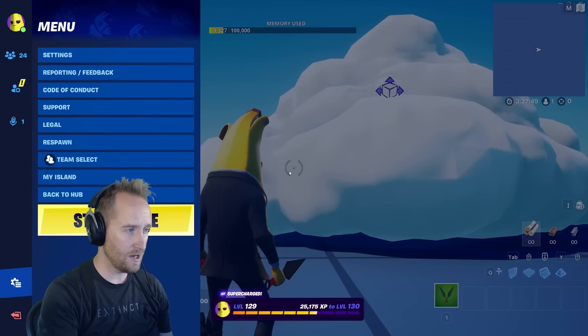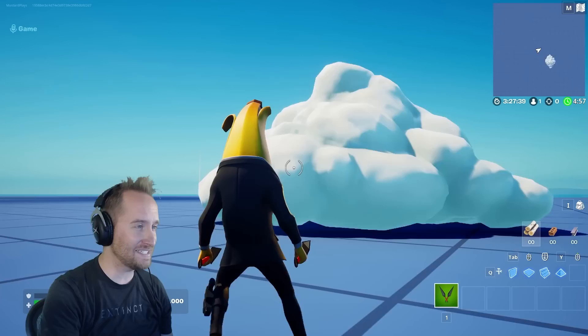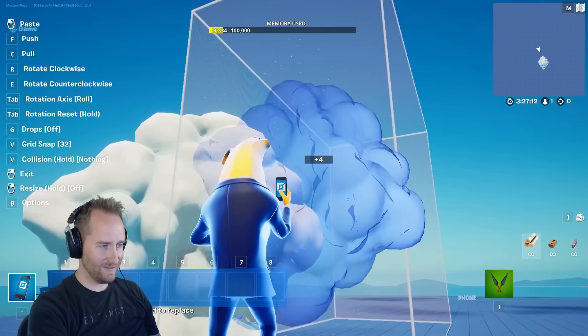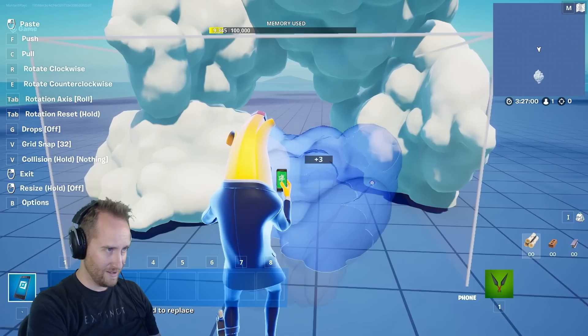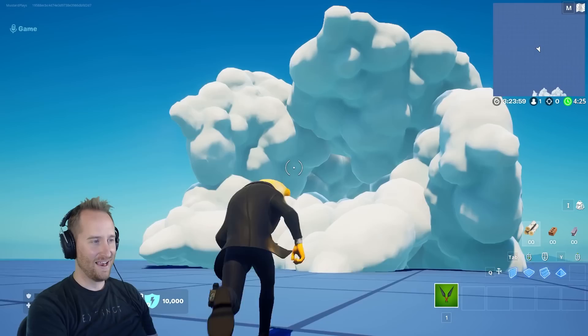I want to play with clouds for a second. First, let's see if we can put a prop mover on it — and we can! It's got some weird funky stuff going on. It appears as if this is one of those dynamic surfaces that moves with the prop mover. I want to make a little cloud tunnel and see what it looks like when I stand in the middle. It's actually kind of cool — I like the effect it has on the actual clouds.